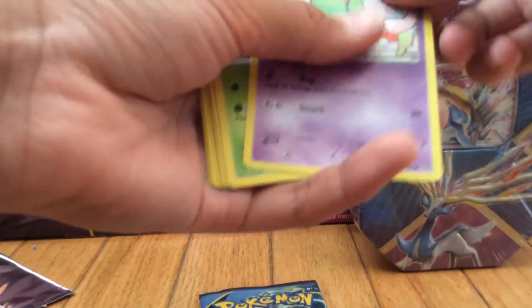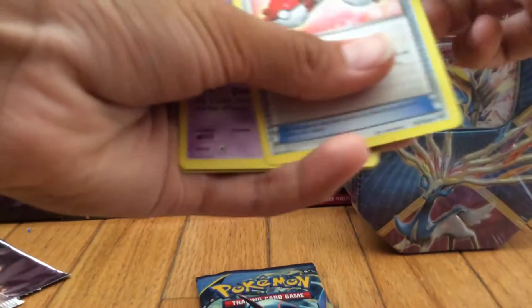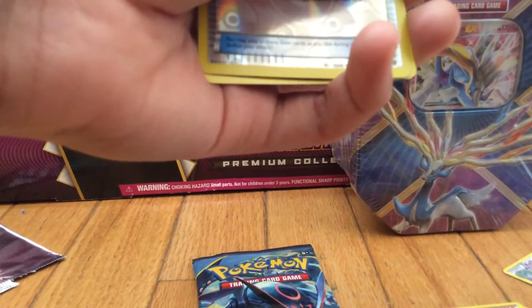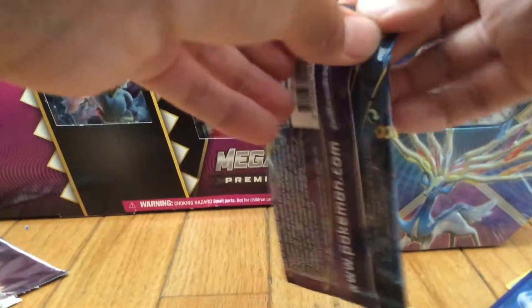Opening the Breakthrough pack now. We have a Noibat, Ropes, Skitty, Buddy Buddy Rescue, a Trainer card, Giovanni's Scheme, and a Buddy Buddy Rescue Reverse Holo. And a Parasect. Okay, so last pack.